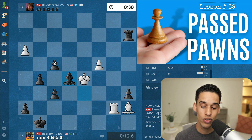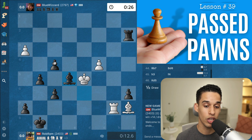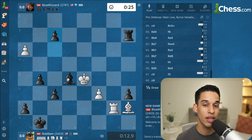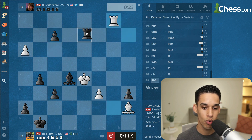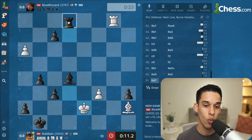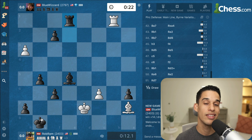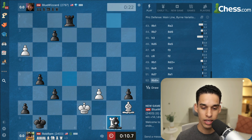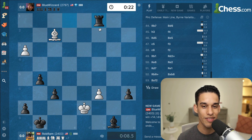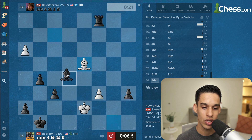Don't forget: passed pawns are meant to be pushed. If you have a passed pawn but never push it, it's like you don't have it. I'm also paying attention to my opponent's checkmate threats — if that king goes to e6 it might get a little weird for me. So check, threatening a cover check with the rook, but also trying to get to e1. At this point the game is pretty much over. He kept playing for a bit, but this should be easy to finish.